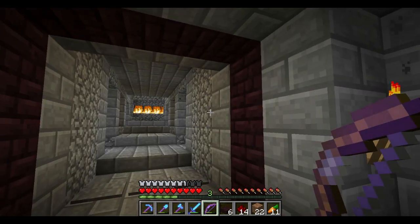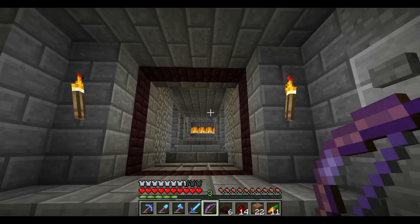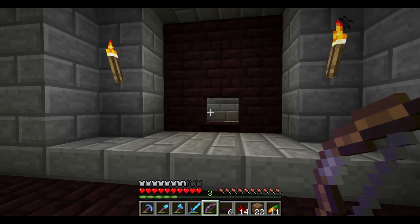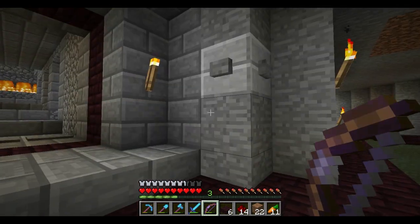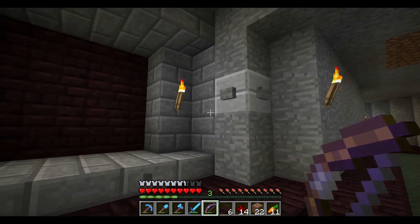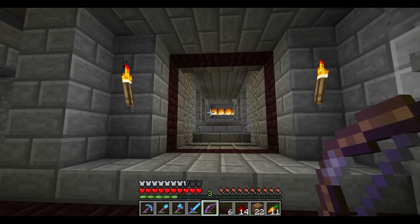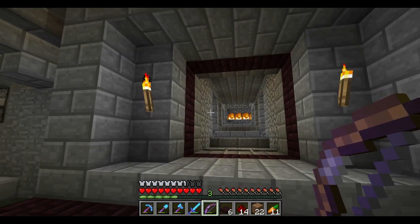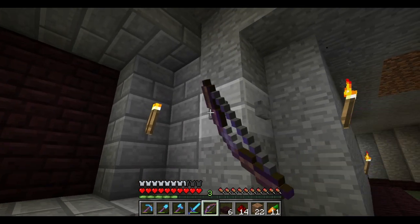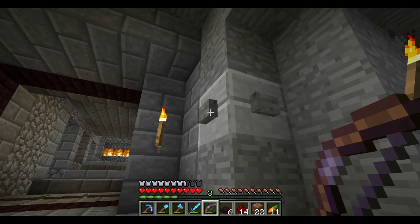It looks pretty cool, right? I wanted a 3x3 door, but unfortunately I can't take credit for the redstone work. It was pretty intricate - this specific spiral in and out, counterclockwise. I can't take credit for that work. Mumbo Jumbo, I believe is his YouTube channel name. I'll throw the link in the description so you guys can check out his tutorial. Some good stuff over on his channel, so I want to thank him for putting that up there for us to use.